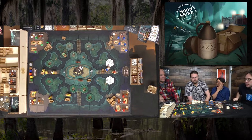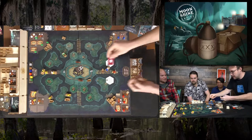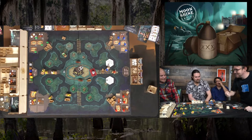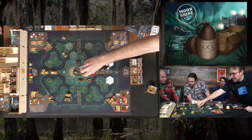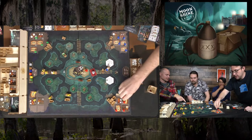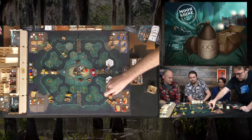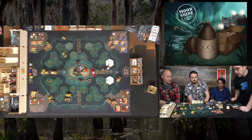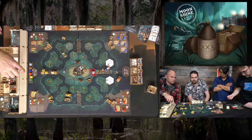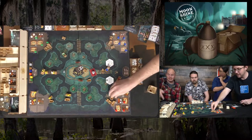Red moves one, two, three spaces with their truck, carrying two jugs thanks to the double-carry upgrade. They deliver two double X jugs to complete two customer orders simultaneously — earning two points and an airboat reward. 'Pappy may run out of airboats at this rate.' Blue also makes a big move — delivering two jugs for 150 bucks, and using a tile to 'buy any two drugs at double Pappy's price,' purchasing two double X jugs for 80 bucks.